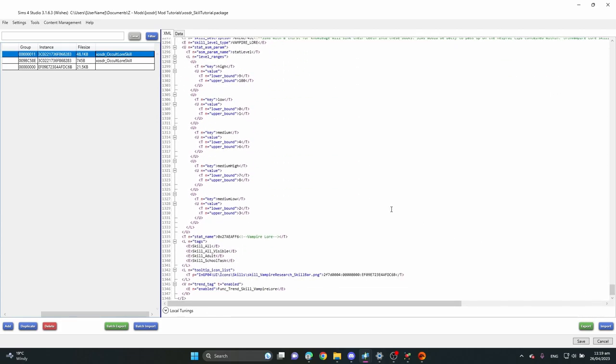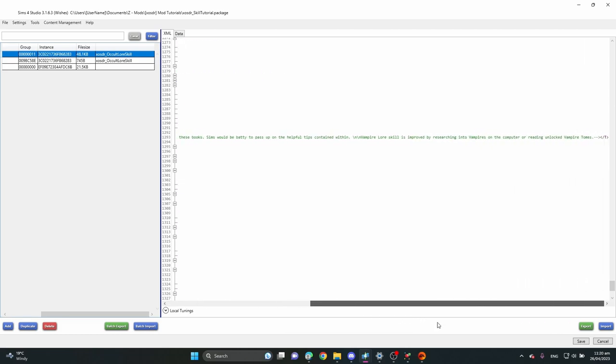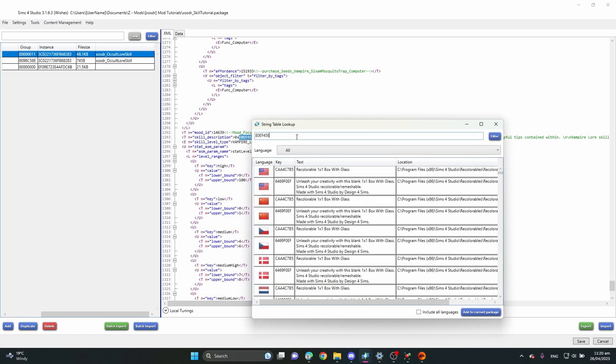Scrolling down, we have the Mood ID — in this case it's Focused, which makes logical sense since being focused would help a skill level up faster. Then we have the skill description. For the text, I like to copy the string numbers, go into String Table Lookup, paste the numbers, and add them to the current package.